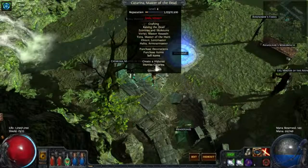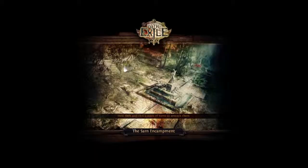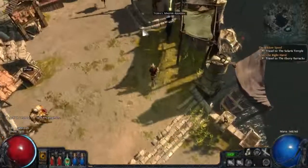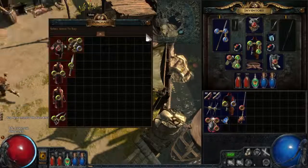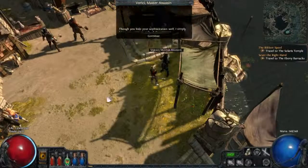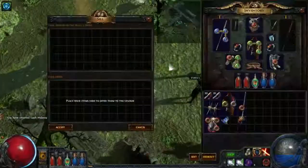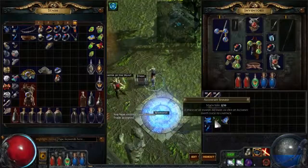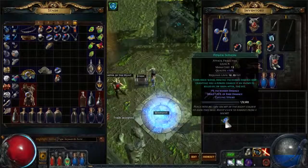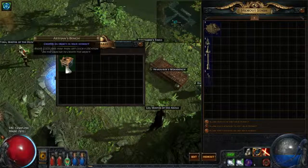We're going to dismiss Katarina and then go to Act 3 and invite the new master we found — Varici. He is already level 2, but there are no gems yet so it's not really interesting, but we can invite him and do one of his missions right now. We got some alchemy shards, which was most likely due to the chaos resist on those items.